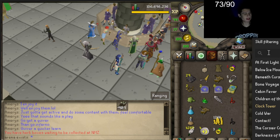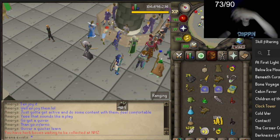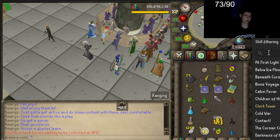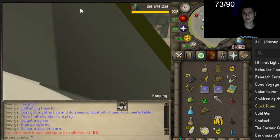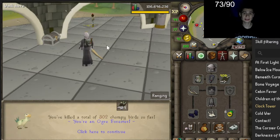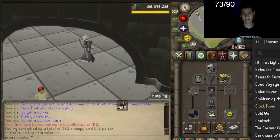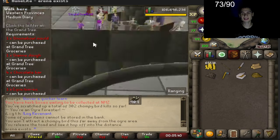Okay everyone, it's time to finally complete the medium diary, and then we have the hard diary, and then we are done with elite void. We've been grinding this for like weeks. We have all the requirements - I made sure to get them all. The last was the quest we did in the other video. We're going to do every step here except the chompy KC because we completed those the past few days - we already had the 300 KC.